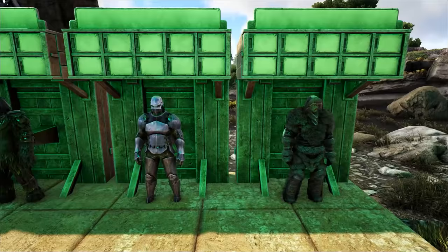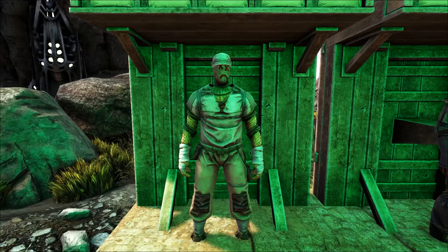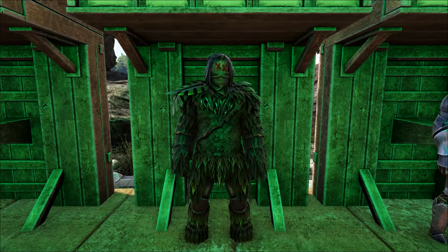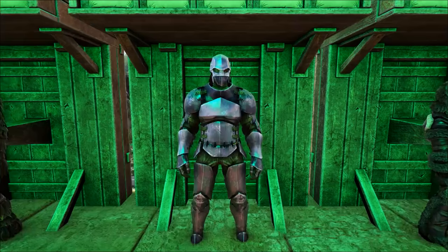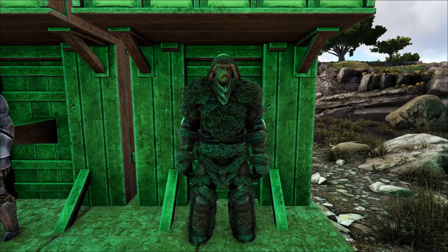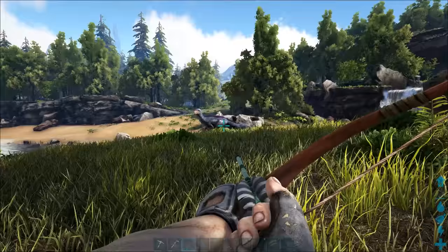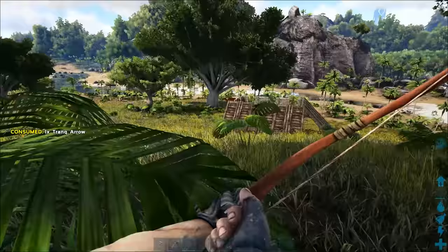Tip number ten: armor plays a huge role in survival. Cloth is pretty weak but it's decent against hotter temperatures. Hide is better armor and has more insulation against cold temperatures, but it might be too hot to wear around the beaches. Ghillie provides decent armor and insulation against the heat, and acts as camouflage by concealing you from nearby creatures. Flak has great armor value but very poor insulation qualities. Fur gear has great insulation value in the cold, but it costs a lot to make, is extremely heavy, and is a really poor choice to wear in warmer areas. It's important to know what the different types of armor are and when you should be using them, as it could save your life.